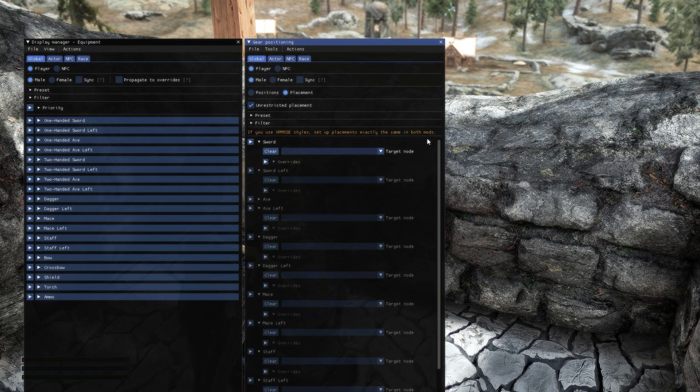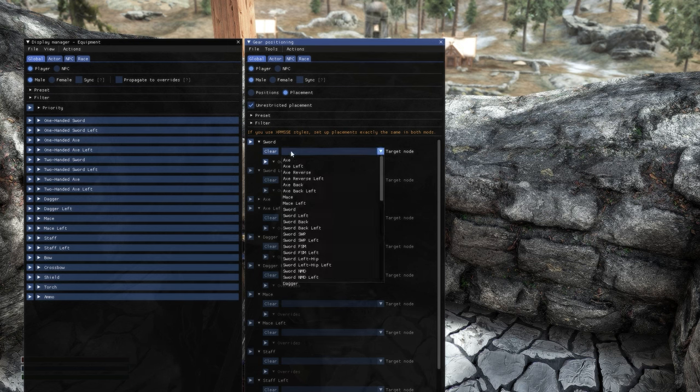There are a few tabs at the top called global, actor, NPC, and race. These handle the nodes for either all NPCs or just a specific actor. Make sure you have unrestricted placement turned on, then select the weapon and choose the placement.